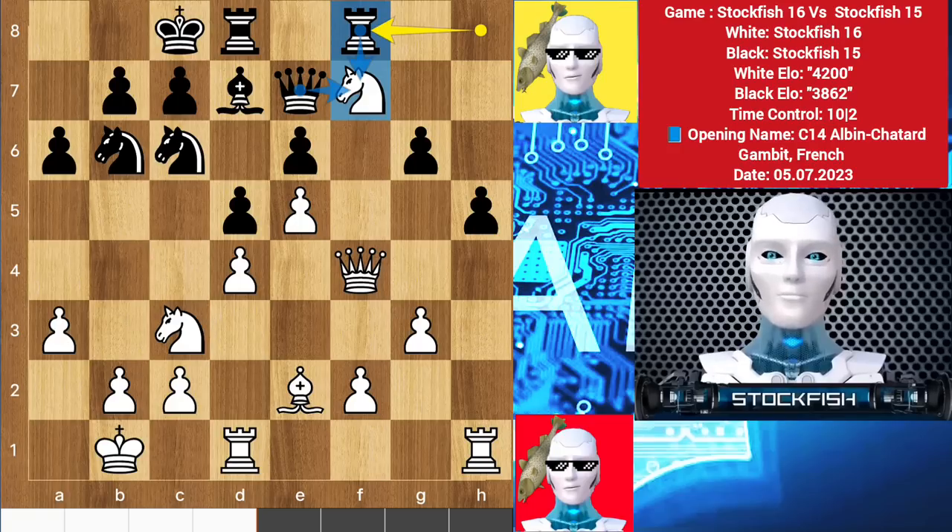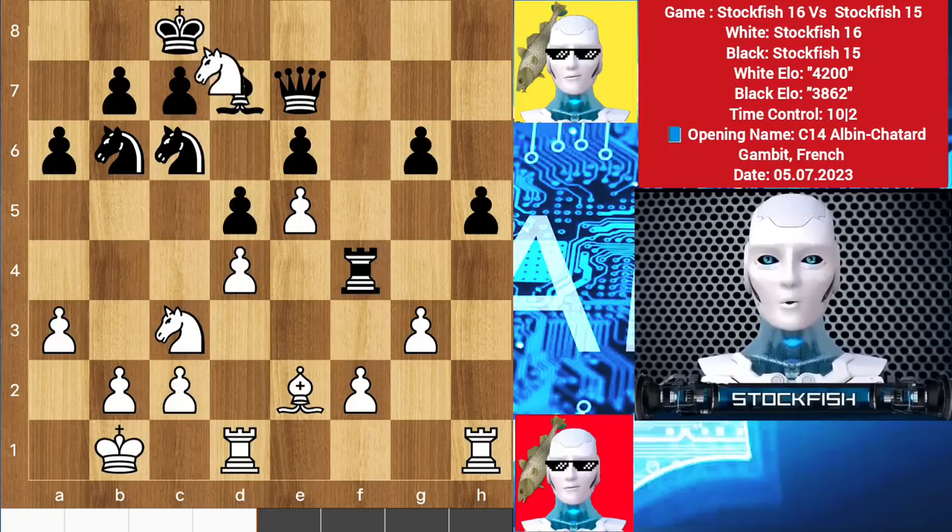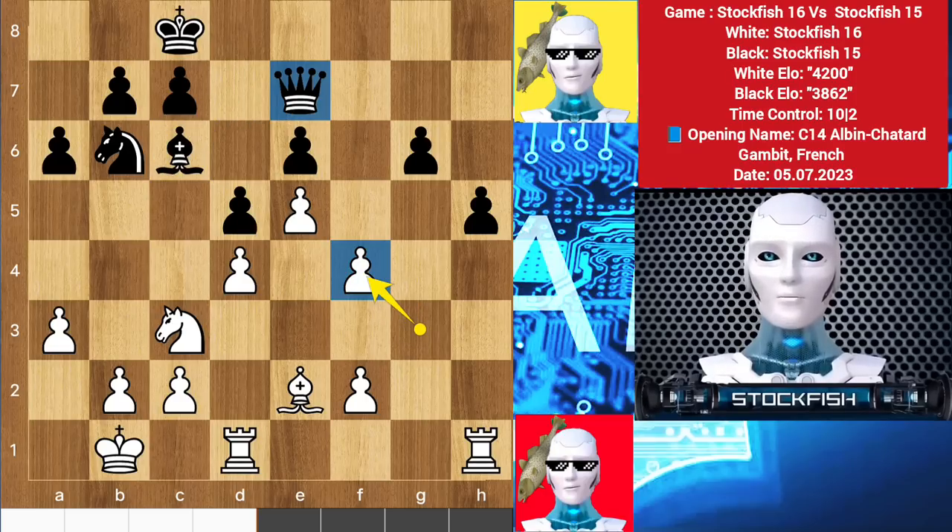So in this position, I sacrificed my queen by capturing the rook. Rook takes queen, knight takes knight with a queen threat. After takes takes, black has a queen for two rooks, and the minor pieces are in an equal position.